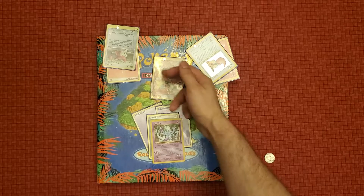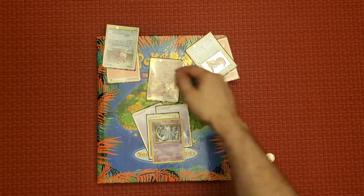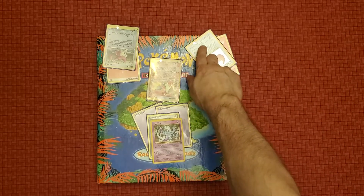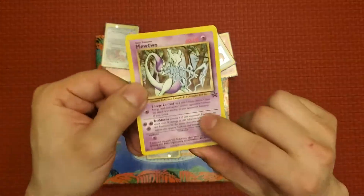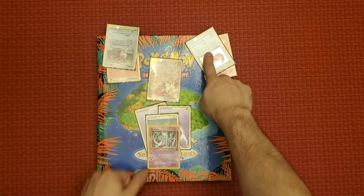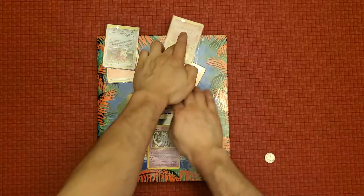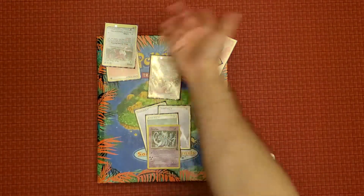So Telekinesis is going to do 30 damage to the chosen Pokémon, or if they had a weakness to Psychic it'll do 60. If it's Eevee with resistance it would normally do nothing, but since the card says do not apply weakness and resistance, that resistance does not count if Eevee is on the bench. So I can still do the 30 to them unless Eevee was the active Pokémon.